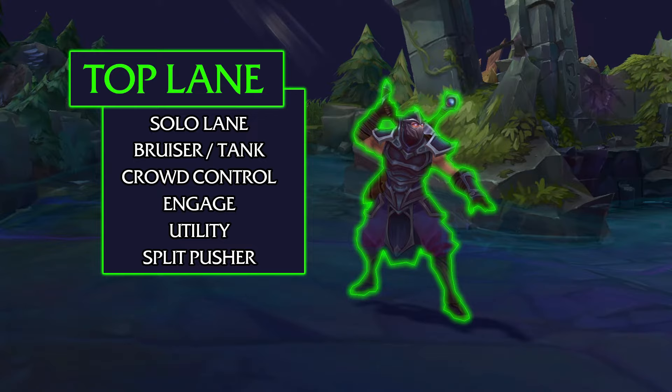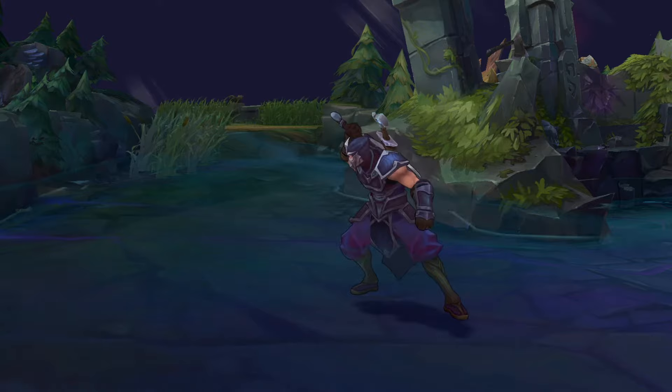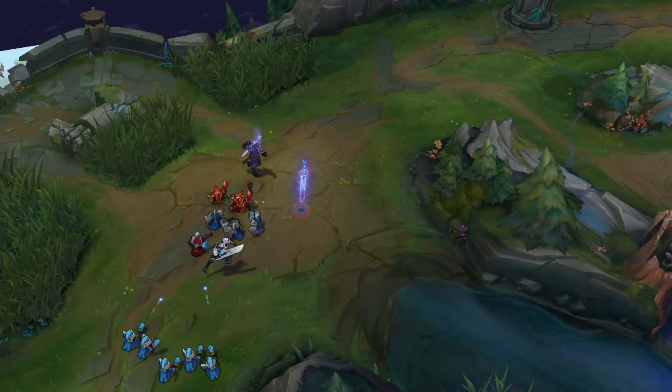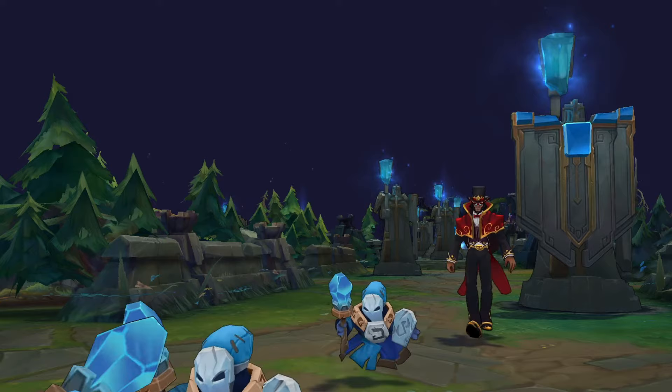The solo top laner normally plays a bruiser or tank champion — someone who can take damage and survive for longer, able to disrupt the enemy team and work as a frontliner and engager in teamfights. These champions are normally equipped with abilities that empower their survivability or disrupt the enemy through crowd control and gap-closers. Even though most top lane picks are bruisers or tanks, they are still often capable of dealing respectable damage.